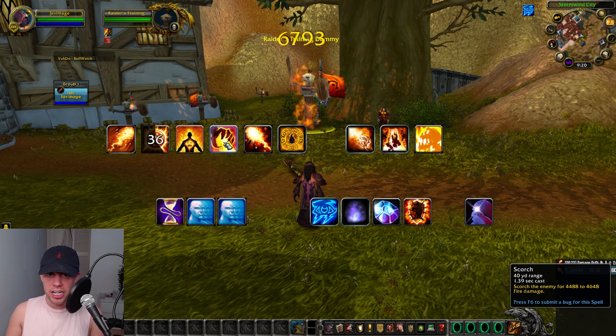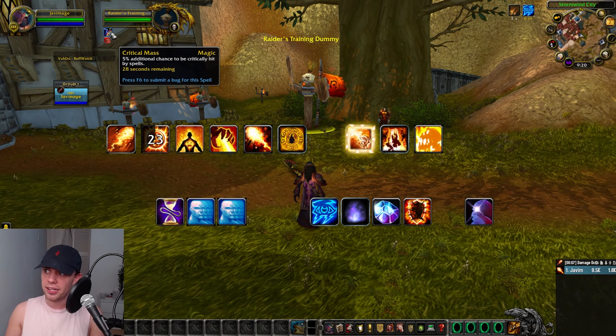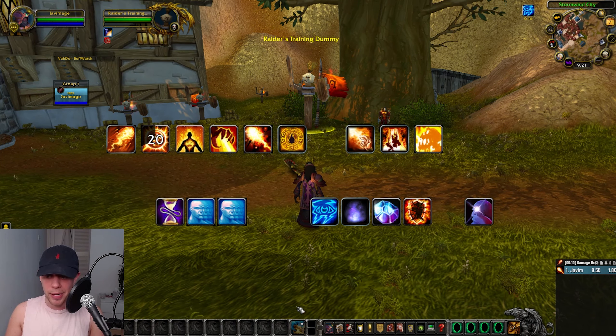We're going to apply and refresh our Critical Mass with Scorch. That is the debuff giving 5% additional chance to be critically hit by spells.